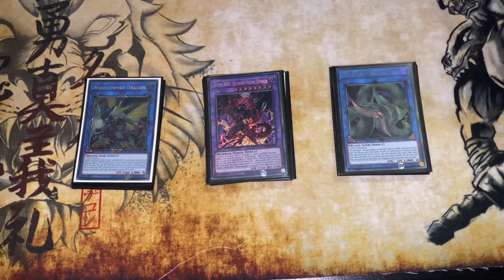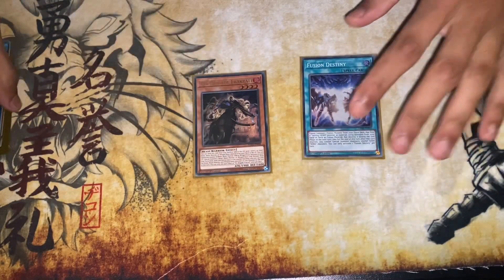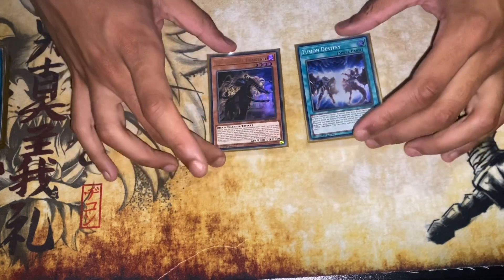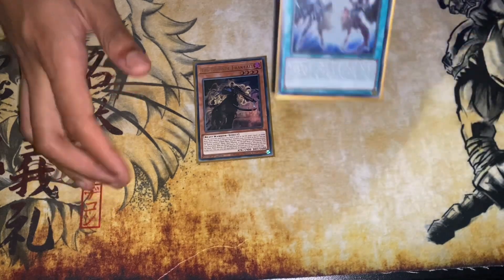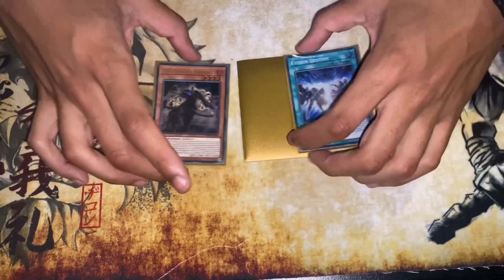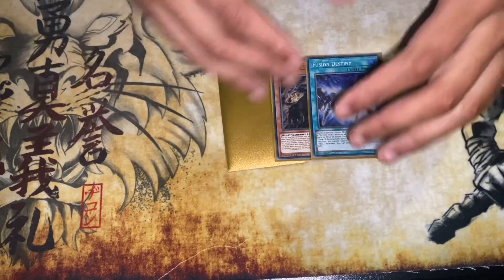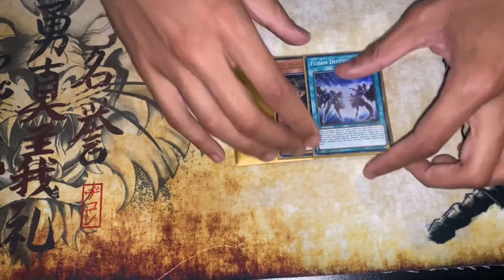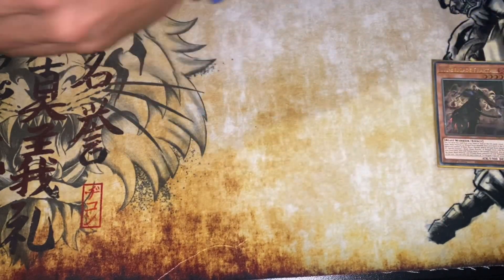Okay, so this combo is a Fusion Destiny combo. This mainly works if you just have these two cards in your hand — it comes up very commonly. We're going to ignore the Fusion Destiny for now and just focus on the main combo. Technically it's a two-card combo, but we're basically going to replace one card with a Revolt. So what we're going to do first is send Fractal to the graveyard.